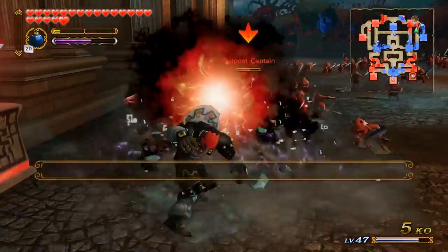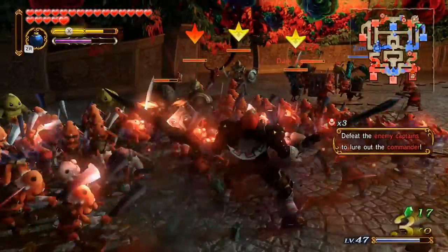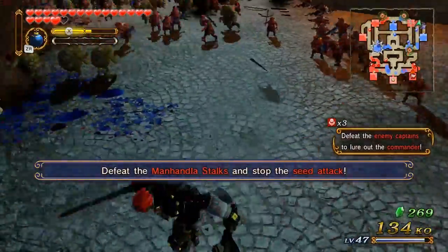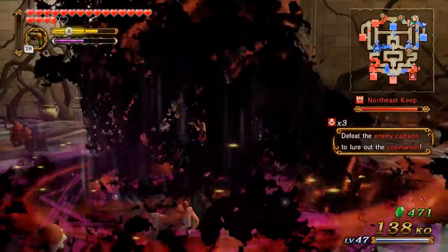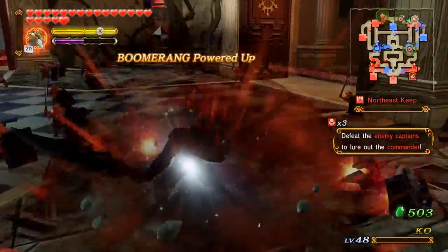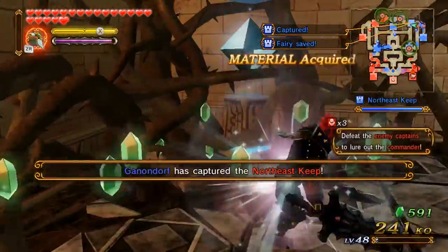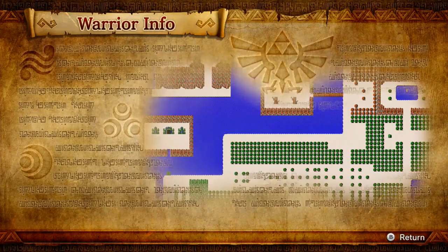Ganondorf is fighting Agatha. Does no one else find this to be the weirdest thing that's happened today? That actually hit him, and I got that fairy just like I wanted. By the way, I know this is probably the same as always, but check Skulltos to be sure — yep, 1000 and then 1200. Fairy of Lightning is gone.